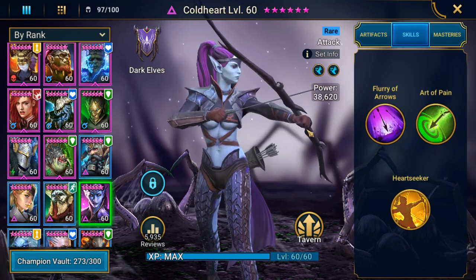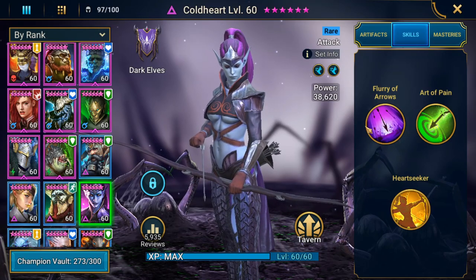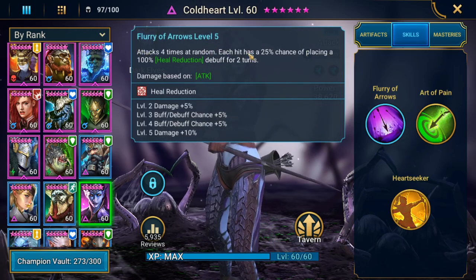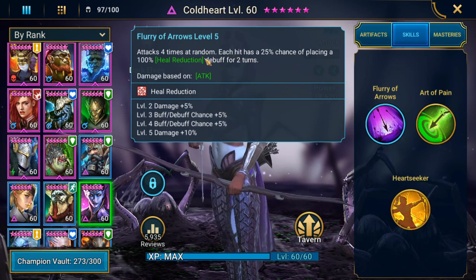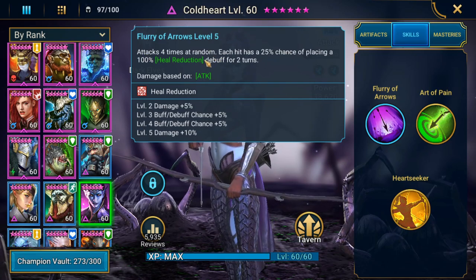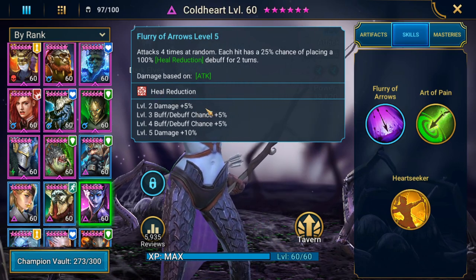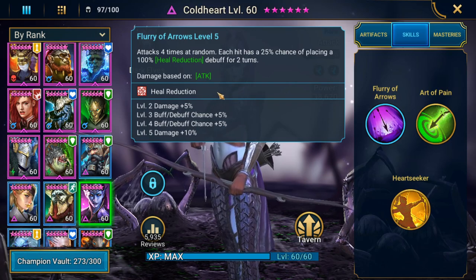For Fire Knight, you want to come in with strong multiple-hit A1s as well as turn meter reduction. And for Spider, you want lots of strong hitting attacks as well as turn meter reduction. For the Fire Knight, she attacks four times at random, and each hit has a 25% chance of placing a 100% heal reduction debuff for two turns. This is absolutely crazy - a four-hit A1 means all four hits go into the Fire Knight, knocking down that shield. And with heal reduction, if he does get to take another turn, he won't be able to heal himself.